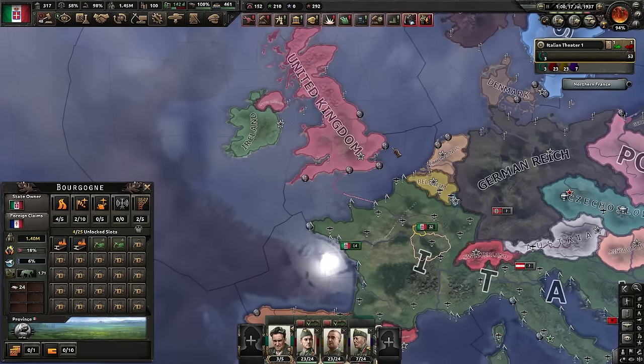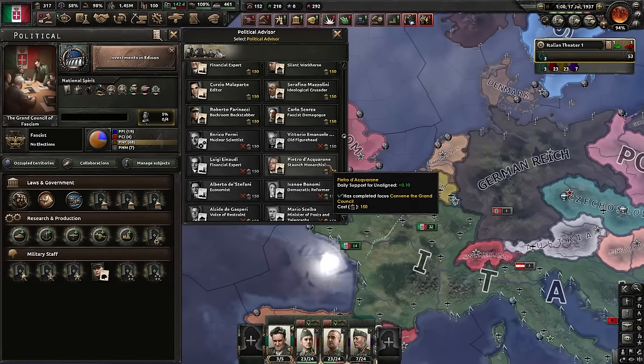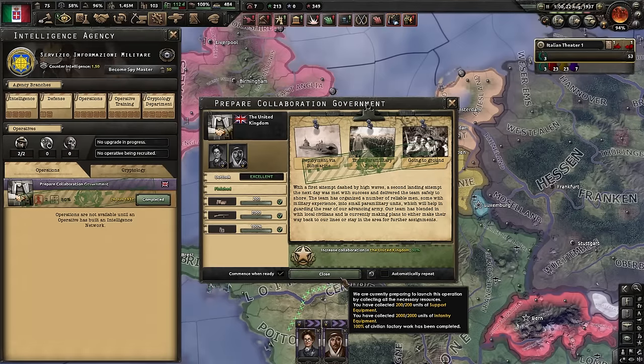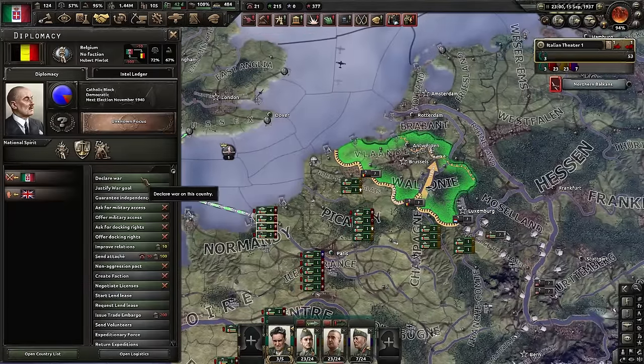You own half of Africa, so the UK will try to cover all of those borders with troops, which means there's basically no resistance in the UK itself. Beautiful. And because we have the points now — please do this earlier than me, I was very busy — Staunch Monarchist. You will need him to go down the rest of the focus tree. And yes, I did prepare a collaboration government — garrison reasons, mostly. Let's go.